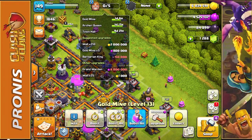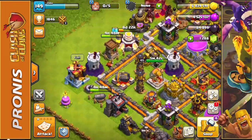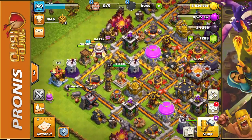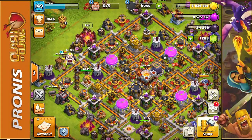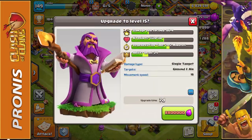We have 5 Gold Mines we still have to upgrade — they're only going to be 800,000 Elixir each, so we do have to get that done. The moment both of these are done later today, I'm going to immediately get started on those Gold Mines. I also need to work on the Grand Warden — he's only level 14 at the moment, and he has so much room left to be upgraded.